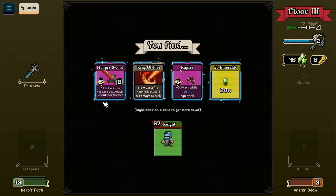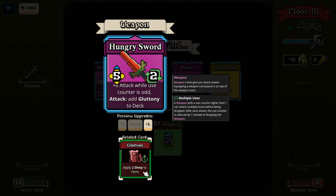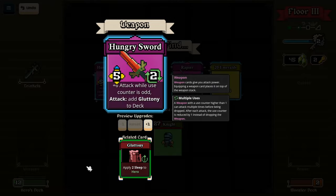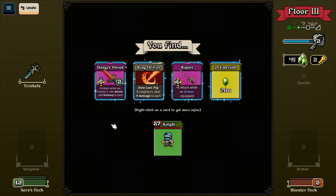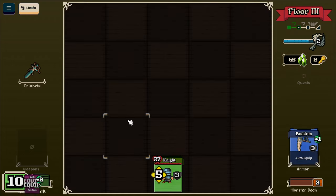Plus six attack while use counter is odd. Gluttony to deck. Monsters don't act while sleeping - sleep is reduced by one at the end of the turn. But that applies to me. Put eight neighbours, deal nine damage to each. Six attack while no armour is equipped again. I think I've just got the emeralds. Wide room again.